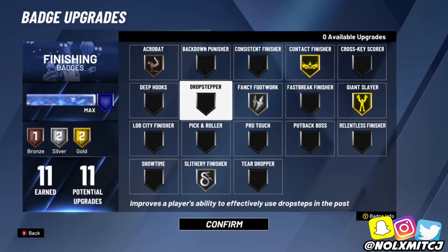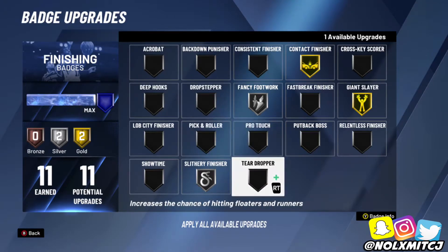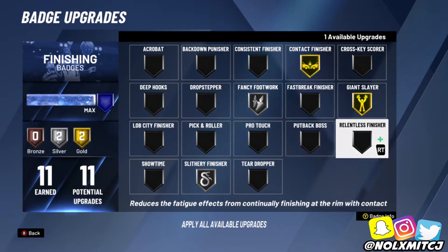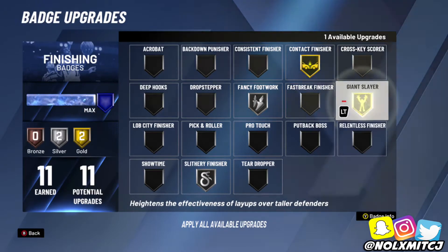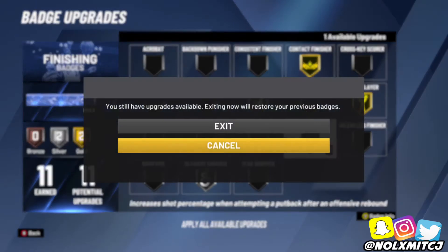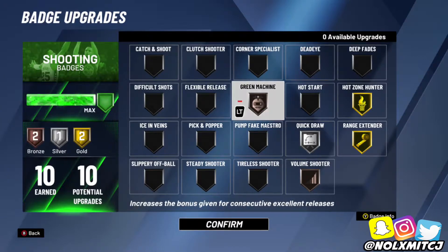This is the finishing badge setup I'll go with. Since the 2-way slasher gets 10 finishing, take off Acrobat — you either go Gold Giant Slayer or Relentless. Giant Slayer helps you finish against big men. Relentless helps you dunk more often, especially when you're fatigued. I think Giant Slayer is better for Rec because big men pick up and you miss later.